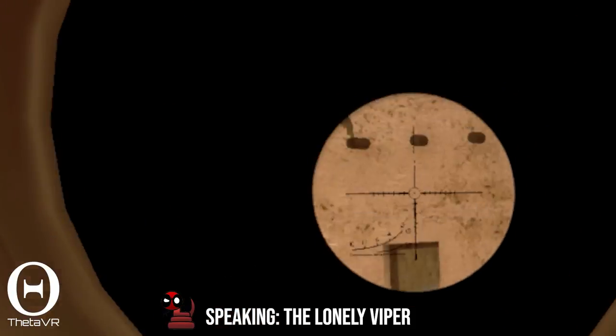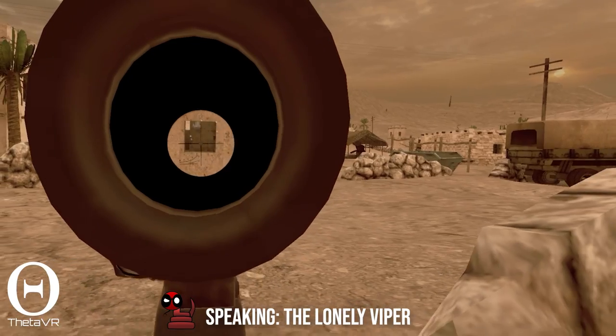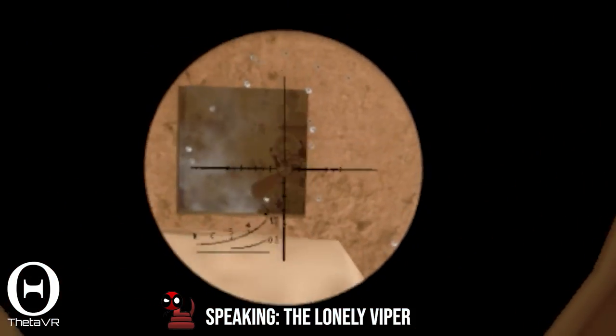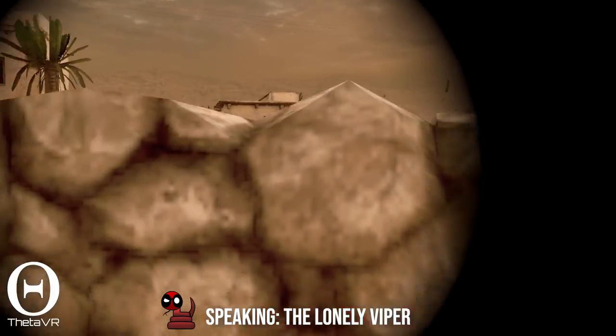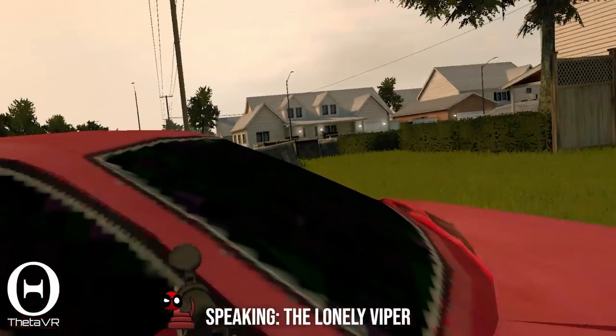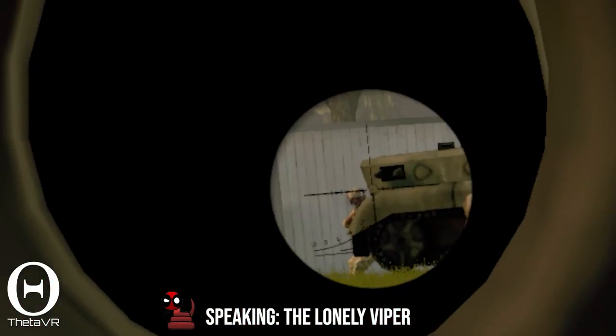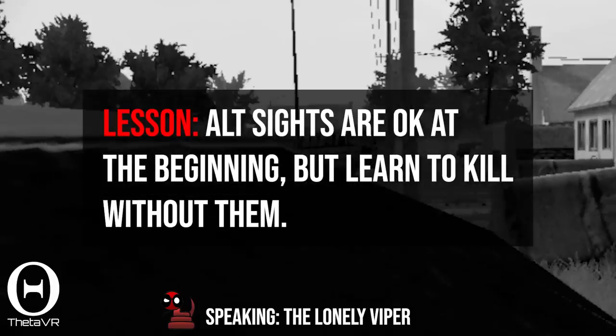Using alt sights: I think of red dots as training wheels. I don't even use them on my main weapons now, not unless I'm going for long-range assault rifle shots. I'd probably save the points if I could, but it's entirely up to you. If you feel like you need an alt sight, if you feel like when targets get close you've got to flip to that alt sight, you go for it. But I think a really good sniper can do it without aiming down sights.